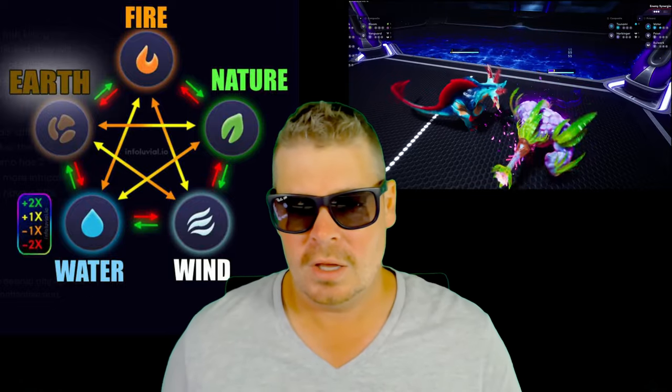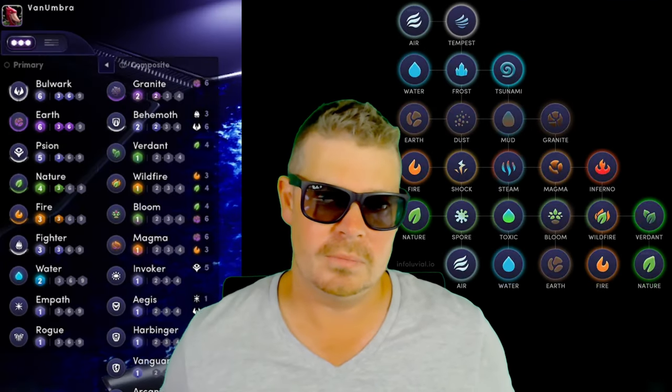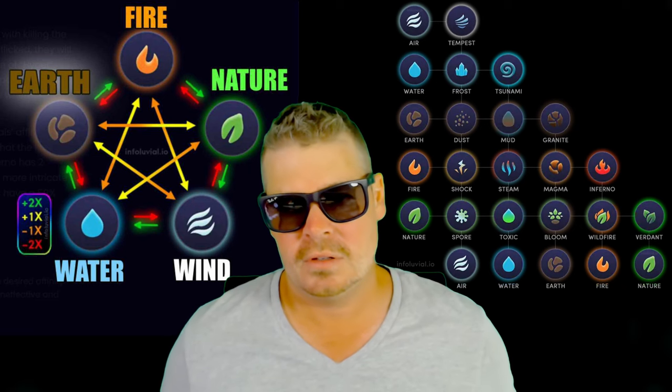Even though we're only talking about the base affinities, composites of the affinities when they go up in stage still have the same base effect. So a fire might be called magma, but an earth affinity — granite for example — still beats fire. See the example on the right side of the screen; I've used the dockers because they're all free to play.